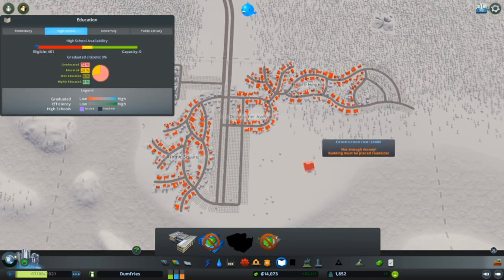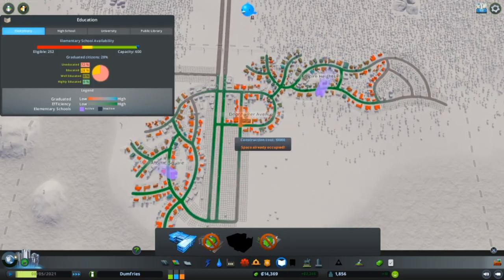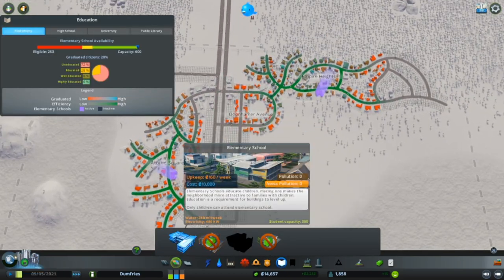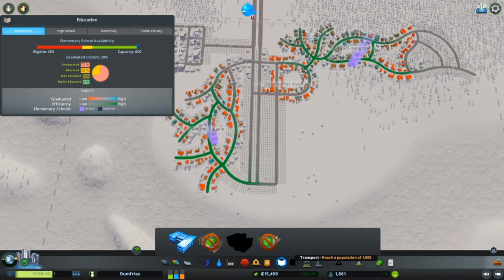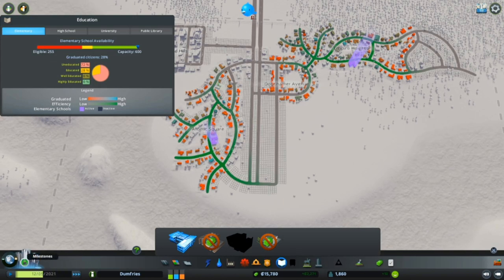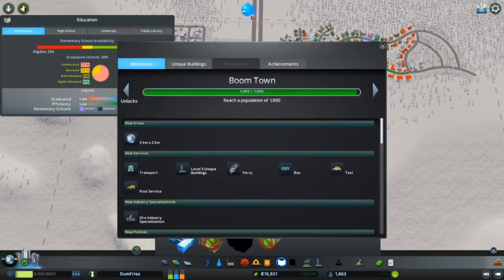Do we have a couple of elementary schools? Yeah, we have a couple of elementary schools, so that's good. And once we get the bus service, we'll probably put that in play - not too far away from that actually. Yeah, because we're about to go up to the next milestone as well, which is Boomtown.